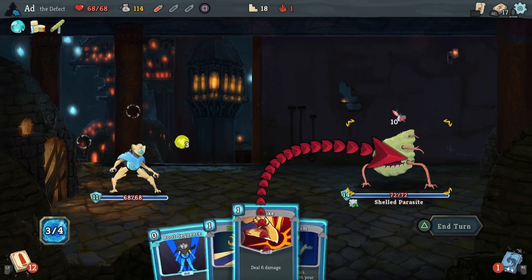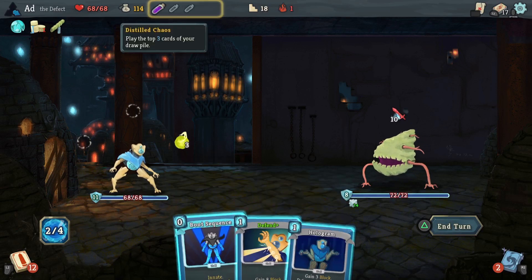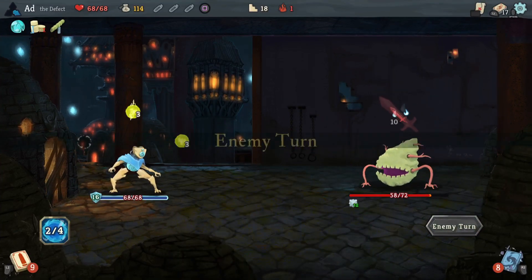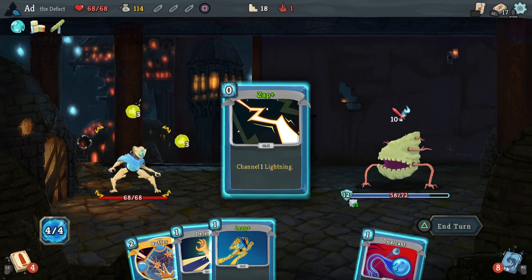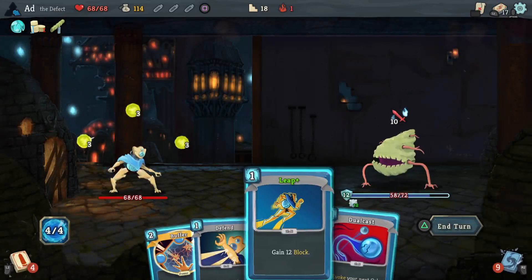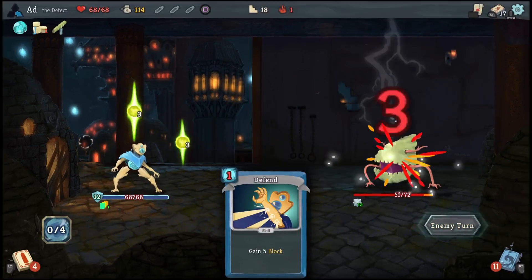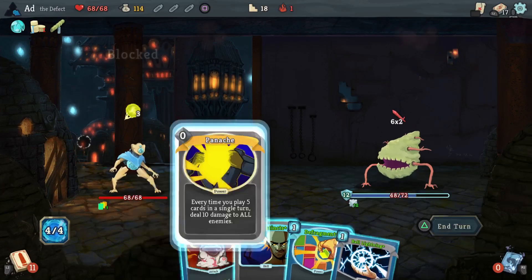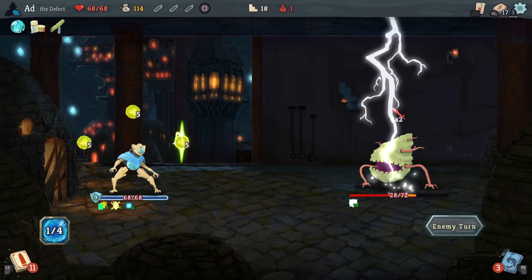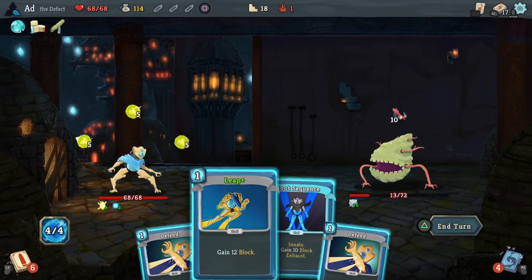Auto Shields - bit of a crap start actually. I'm just going to play Distilled Chaos, get it done. I could have used Hologram there to pull back out my Ball Lightning card, but I pressed done before I thought of it. We'll play Buffer. Because I've got an orb build, we're not going to be breaking down his plated armor, so this fight's going to take a while. Good Instinct, Defragment, remove the block. Maybe it's not going to take a while! Buffer stopped me taking damage there - very nice. Let's Leap here.